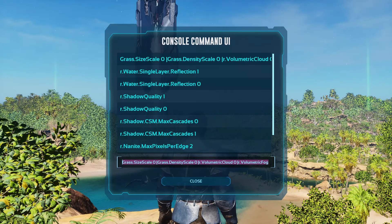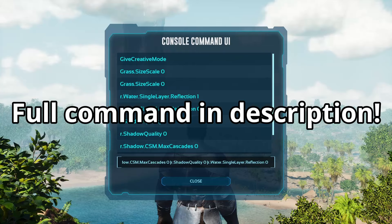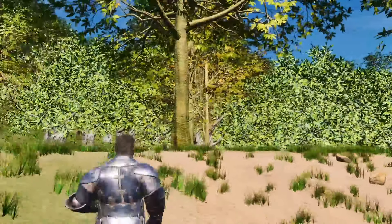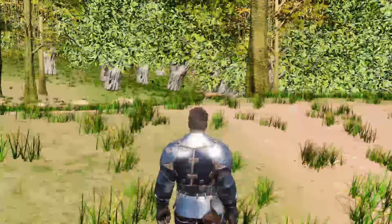The best thing is, you don't have to enter all these commands in your console one after the other. There's a so-called pipe — with the character backslash, you can string several commands together and execute them all at once. This means that when you start the game and join your server, you simply copy your commands from a text file and paste them into your console, and all your commands are executed at once.